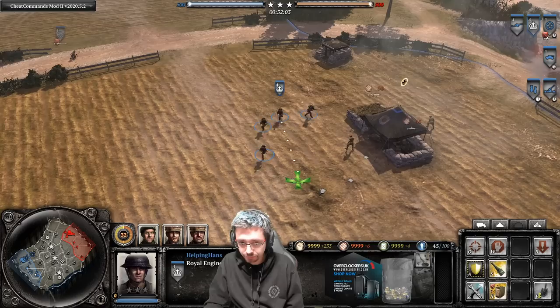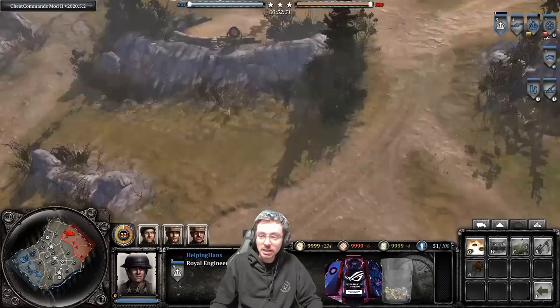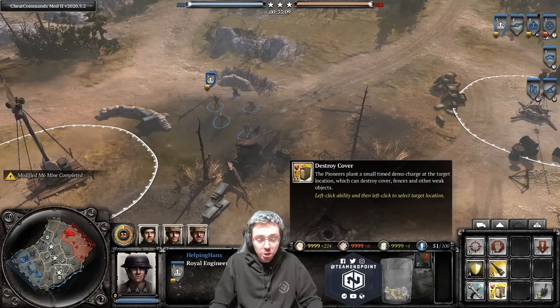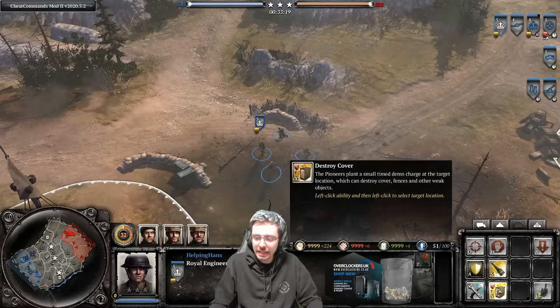With the sappers on the front line, what you want to do is wire off enemy cover — since the enemy base is on the right, wire off the right-hand side so they can't benefit from cover. They can also plant mines on the general routes the enemy is probably going to take. Another thing the sappers can do is destroy cover — it's the only squad in the game that has this ability, and it's free.